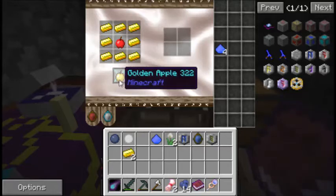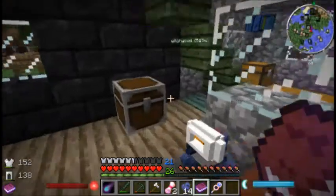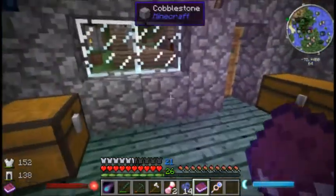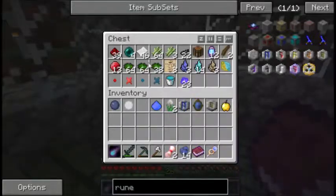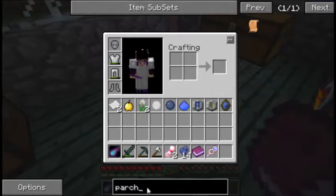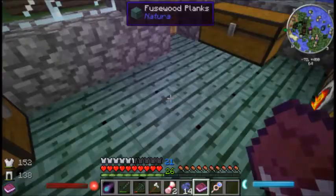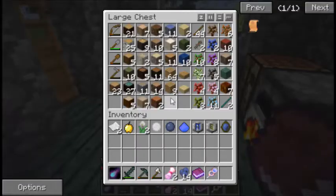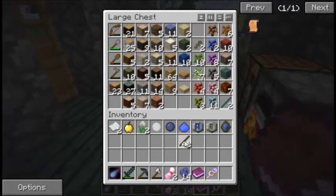There it is — golden apple! And then spell parchment — I think it's paper. Let's look up parchment. Spell parchment: one paper, two sticks. We got lots of sticks. We'll make two while we're here.